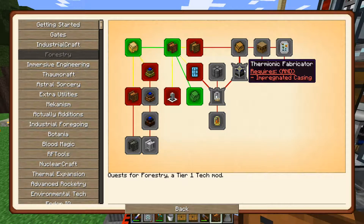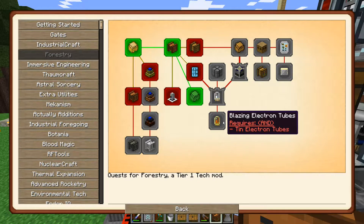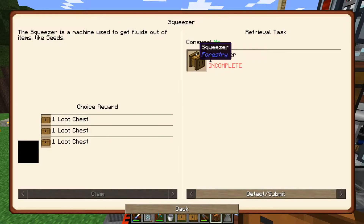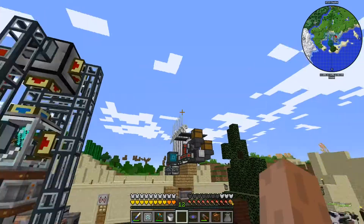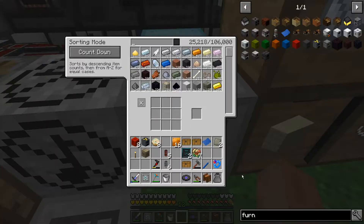There's an apiary and thermocraft fabricator. If we wanted to get into bees — we don't need bees though, we have everything we need. It's just not worth the time to get into bees. But we will probably need to make the squeezer — I'm like 75 percent sure — to get impregnated sticks. We need impregnated sticks for a lot of things.